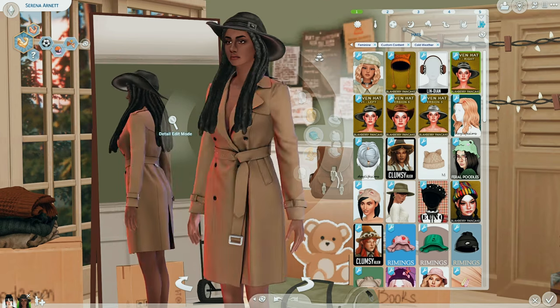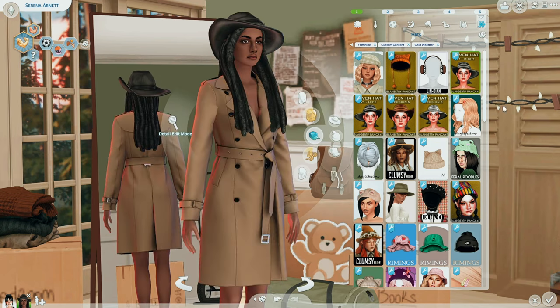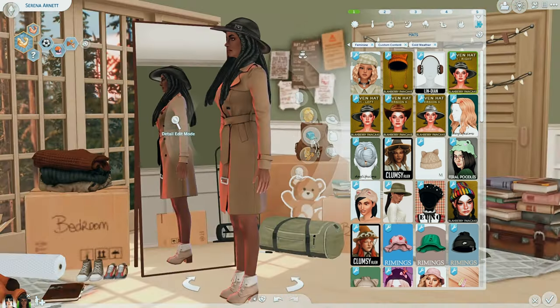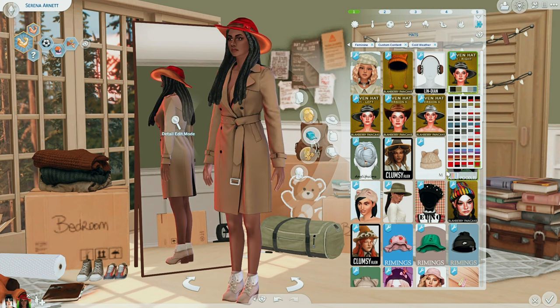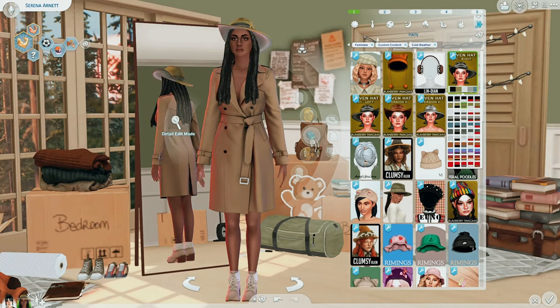I also picked up some new hats. These are the Coven hats by Blueberry Pancakes — there are multiple different versions: a right and left version, a shorter version, and more. I'm linking one but if you search this creator's page you'll find them all. It's giving wild west vibes but also classy lady vibes. There are different swatches that change the bottom rim of the hat — blues, a green hat, brown, and some others. The red is gorgeous.